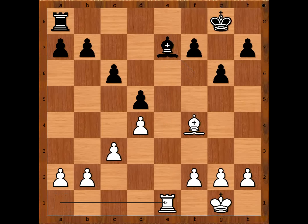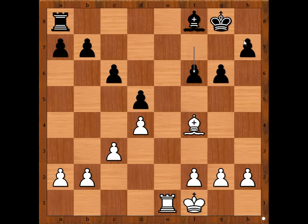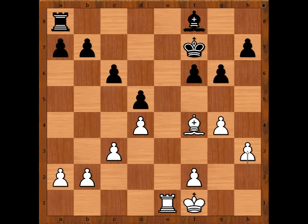Bishop takes queen, rook to e1 attacking the bishop. Bishop to f8, king to f8, king to f1. f6, intending king to f7 and rook to e8. g4, king to f7, h3, rook to e8, rook takes rook, king takes rook — dead equal.